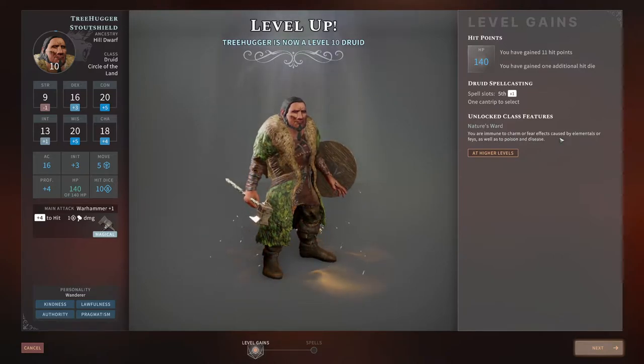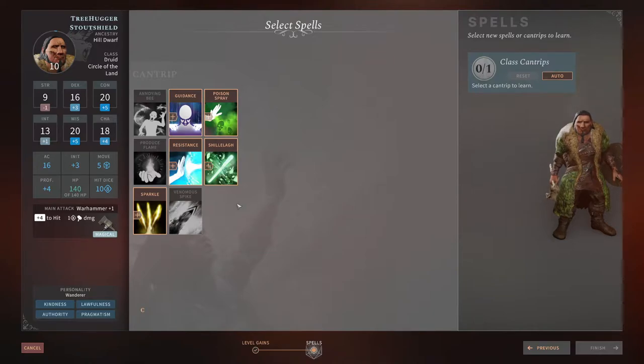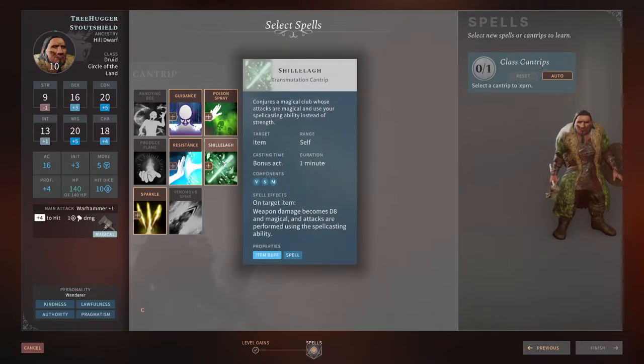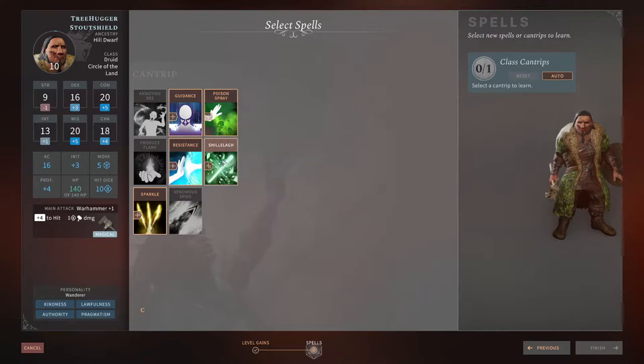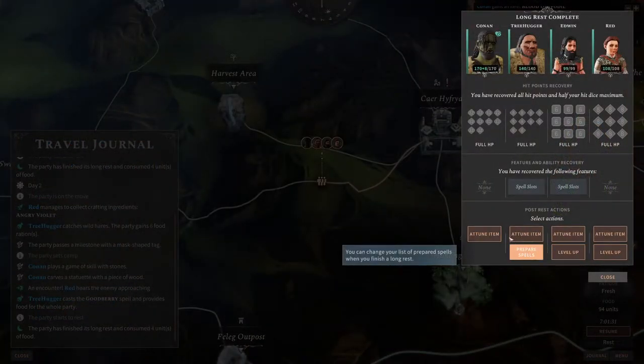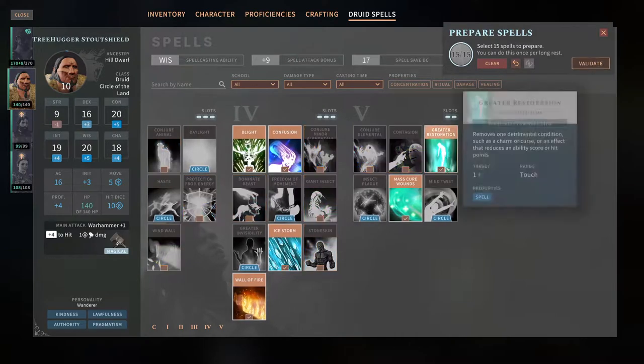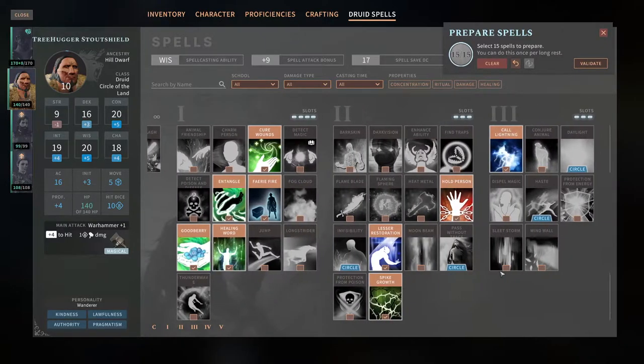Level up for the druid — Nature's Ward. You are immune to charm or fear effects caused by elementals or fey, as well as to poison and disease. Nice! I got a cantrip — I think I'm gonna take Shillelagh, because it's a cantrip so it's not considered a concentration spell and the attacks are performed using the spellcasting ability.